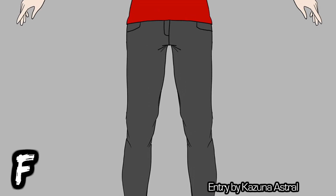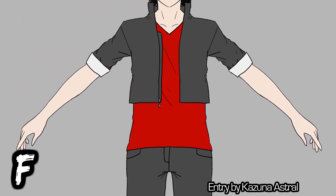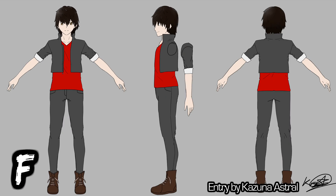Entry F is by Kazuna Astral, whose design really surprised me. Daikun's been an avatar of mine long before I ever started the channel, and his original outfit was pretty much identical to this. It was modeled after Kyo Kusanagi, who I thought was cool for using fire. I'm excited to see such a similar design in the contest.